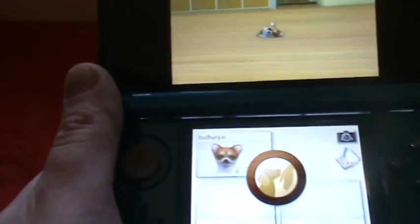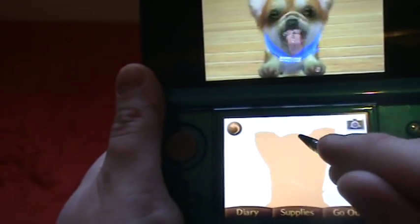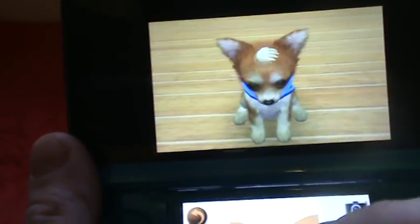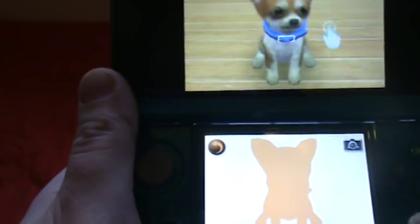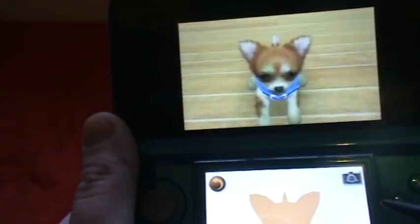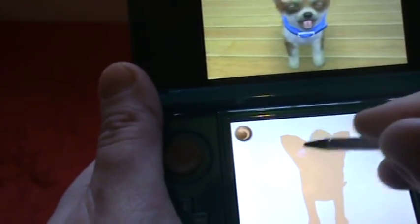Let's call him over. He'll come over, and if you look down here there's a silhouette of him which you can use to pet him. Then he'll roll over where you can interact with him. You can teach him tricks — I tried to get him to sit. His name is Bullseye. I said his name and he came over, which is good.